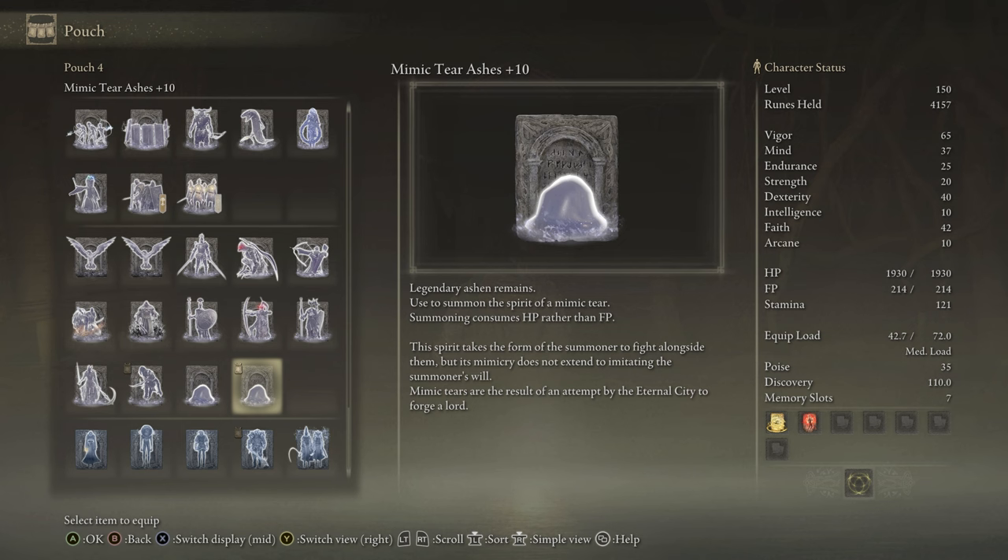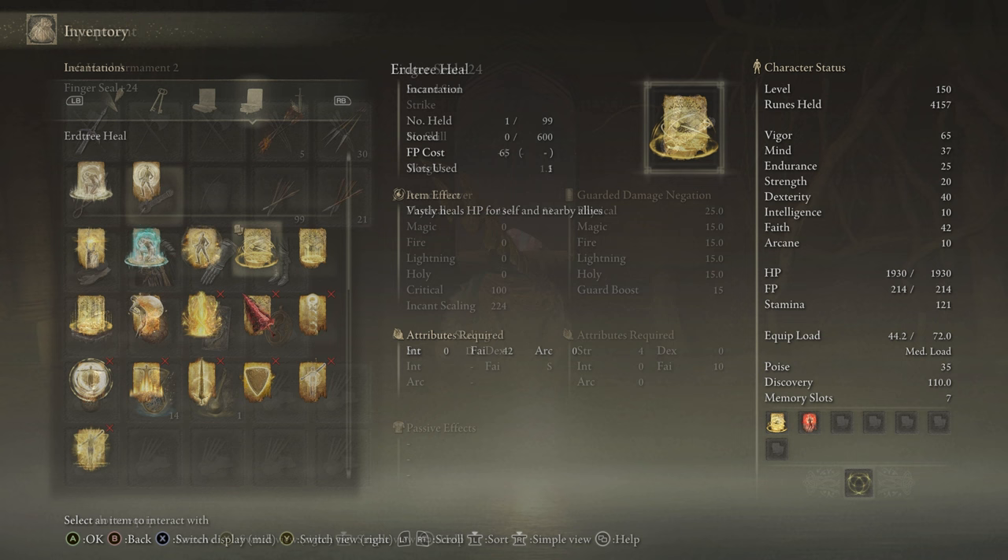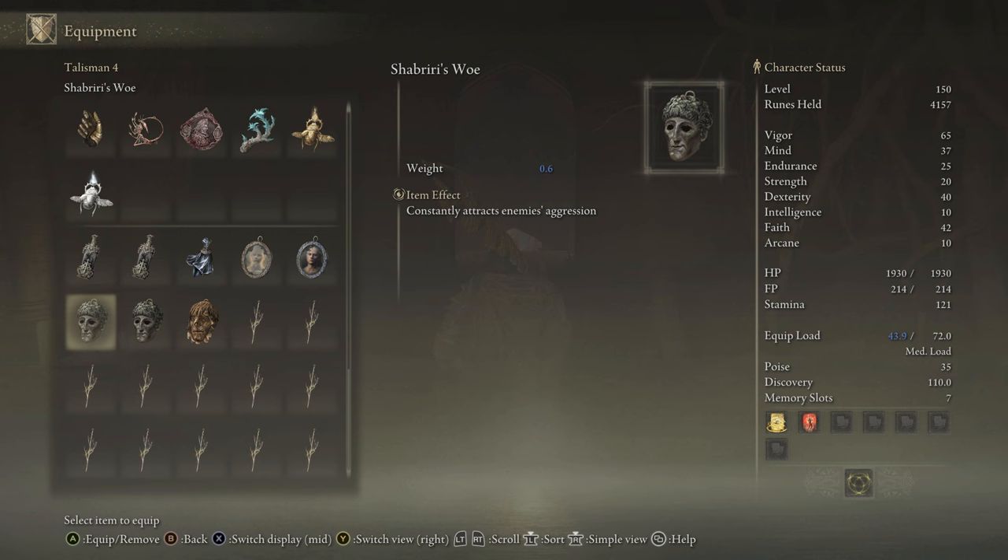The main pieces of equipment required for this strategy are the Mimic Tear Spirit Summons, and a seal to cast incantations that primarily scales with faith, such as the Godslayer's Seal or the Finger Seal. You'll also need the Erdtree Heal Incantation and the Shabriri's Woe Talisman.